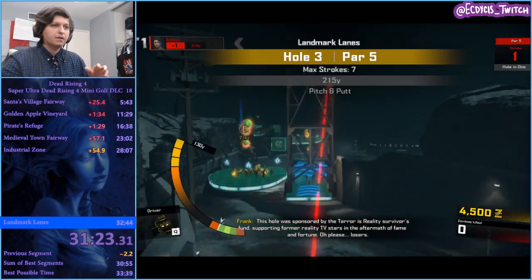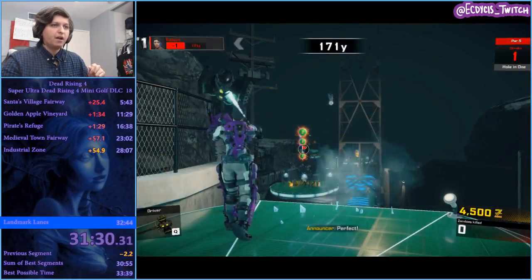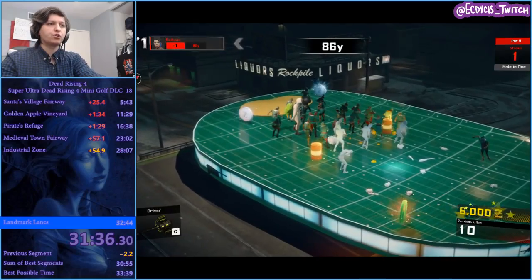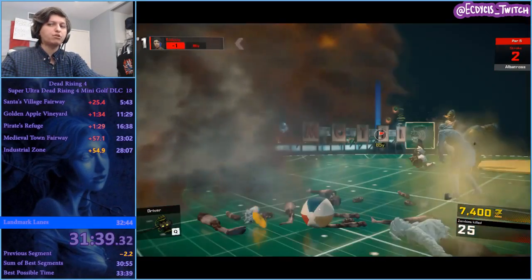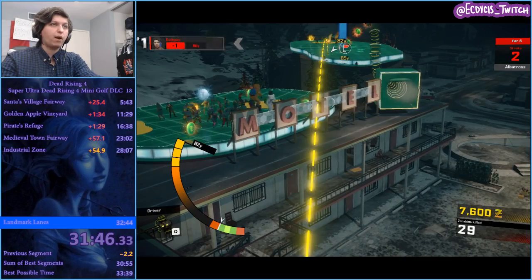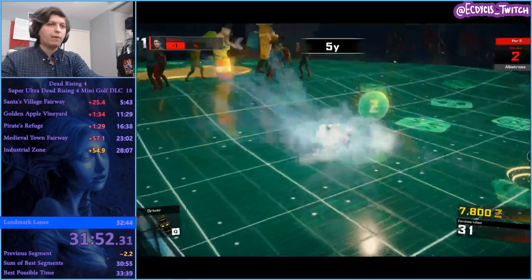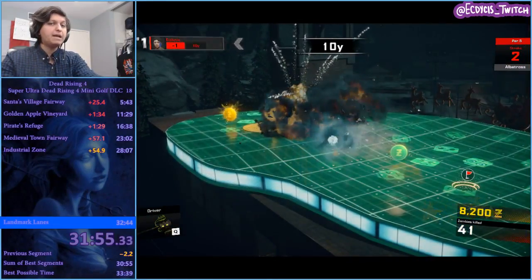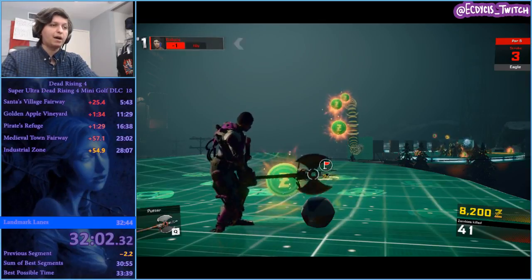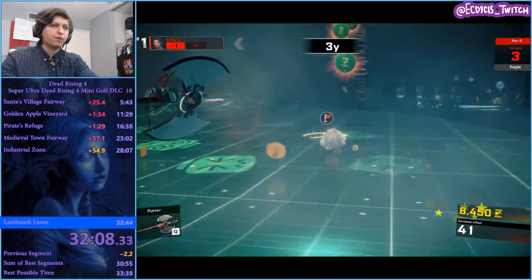The reason why this is tough is because you need to land it right about there and then just get inside. As we saw in Industrial Zone hole four, if you don't hit it just right it can bounce off. However afterward you can kind of play it safe — go right about there. Playing it risky would be going straight for the hole and hoping momentum carries me. If you hit it too hard you might go out of bounds, which you do not want. So I played it safer, aimed right about the spot where I knew momentum would stop.